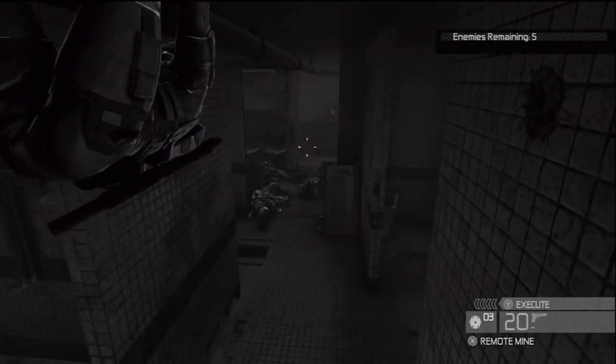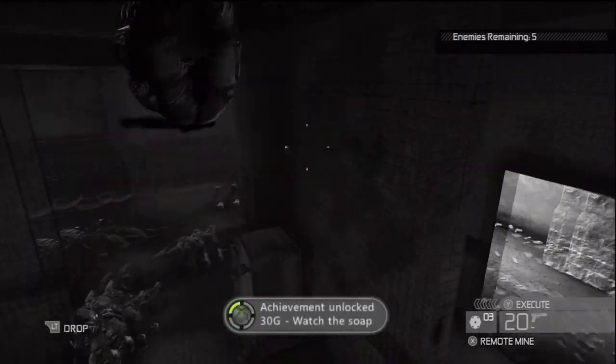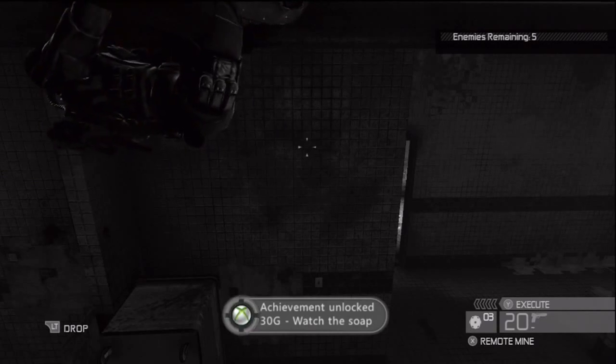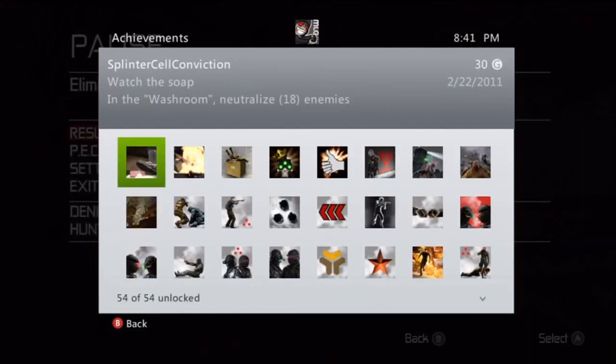Take him out — there we go! There's the achievement! So 'Watch the Soap' — one of those guys I killed didn't count, but that's okay. Achievement unlocked: Watch the Soap — in the washroom, neutralize 18 enemies. It's really not that hard; that was my very first try. Just get to that bathroom and kill people as they come in, one by one, be stealthy, and that's it.